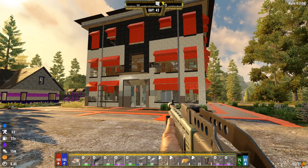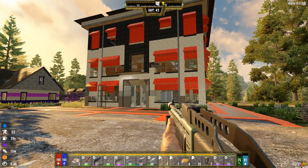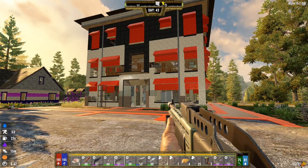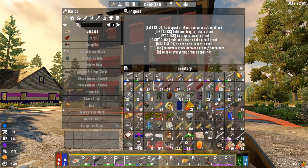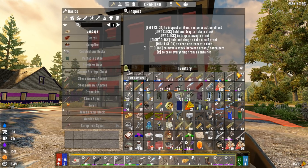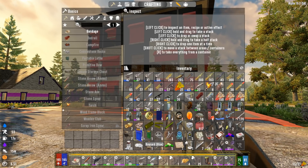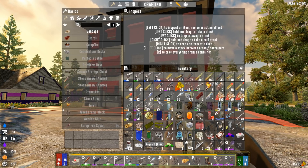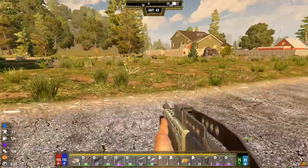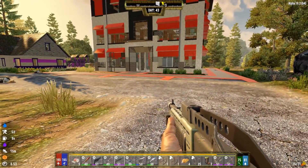Welcome friends to another episode of Seven Days to Die modded with Darkness Falls. We just ended day 42, the horde night, and we made out like bandits. I have tons of stuff in my inventory — we even got some key cards. One green key card and two blue, so not very many key cards actually.